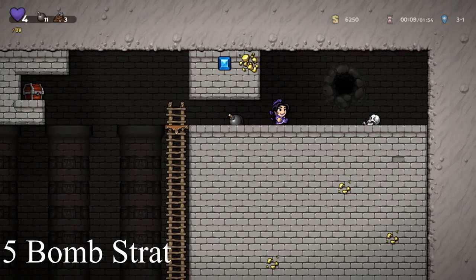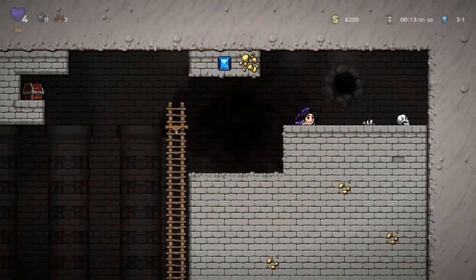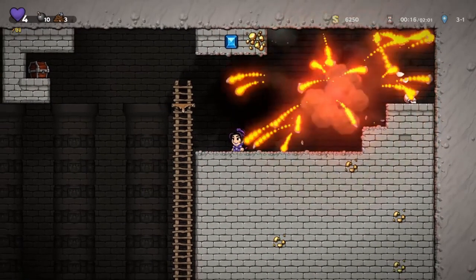To begin the fight, you'll want to immediately run past Olmec and get to the top of the ladder. Place a bomb precisely here and here. I like to use the bricks above and the subroom door to help me line it up. You'll want to continue to bomb along those lines, with three total bombs on the left and two on the right.